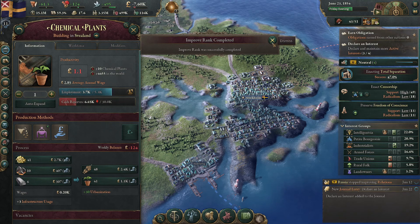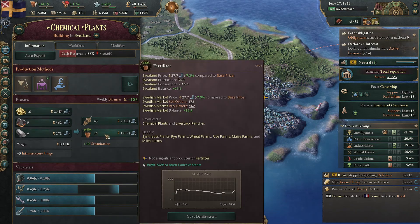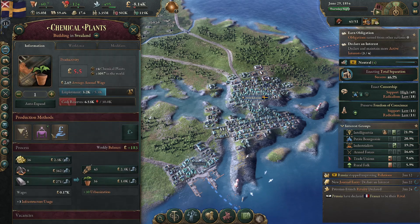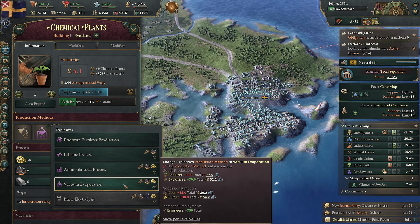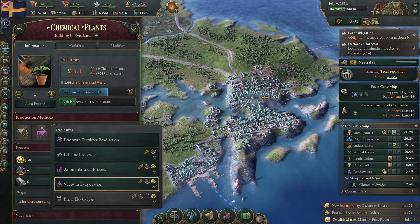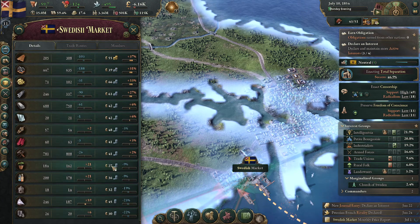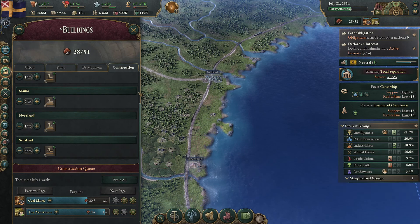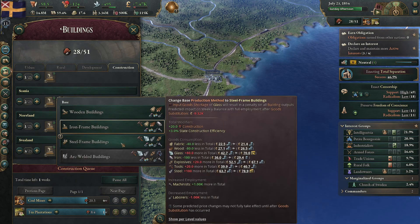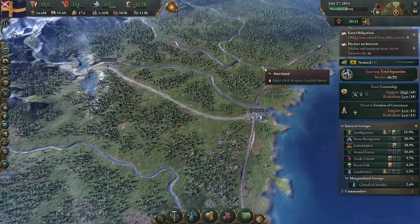We've improved our rank successfully — not exactly sure what improving the rank has done. We'll produce more explosives with less fertilizer because we can get the fertilizer from another market. We can keep fertilizer high but we're now producing slightly more and making some money. We've got another coal mine and a tea plantation ready in one week. We're not building a lot at the moment so I think we could be okay.